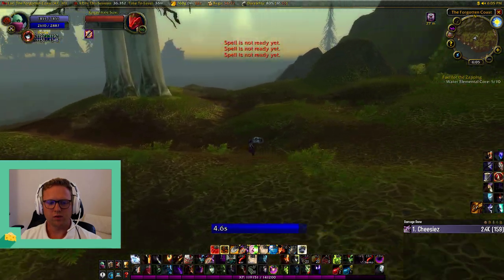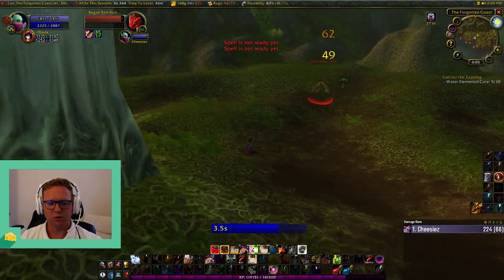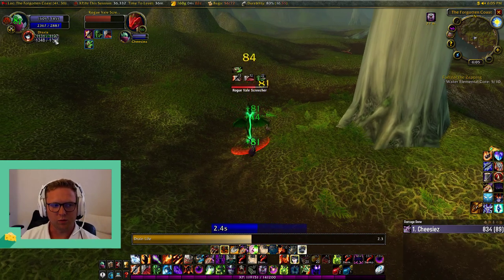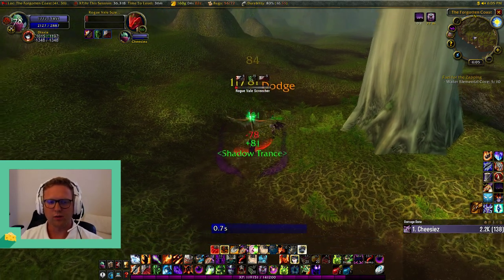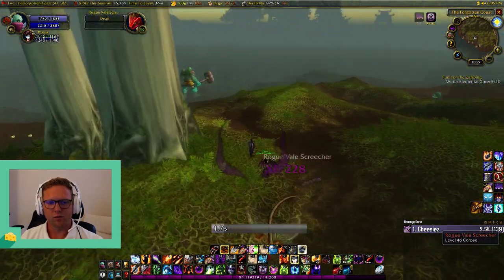At max range, I'll use Curse of Agony, Siphon Life, and then Corruption last. I'll tap, and I'm still kiting — I haven't taken any damage yet. My Succubus tanked a little bit, and he's already almost half health. I haven't taken any damage, compared to if I did Immolate — I would have been a bit closer and would have gotten the aggro right away, which is not what I want.